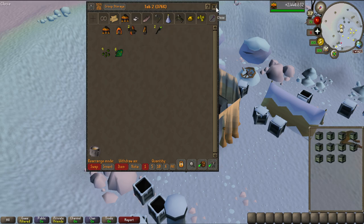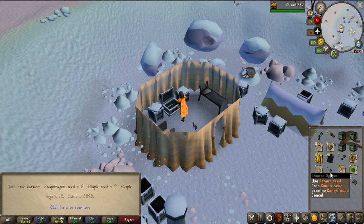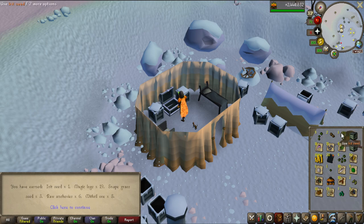We have the last 11 crates here and it doesn't seem like we are going to get a Tome. We get Pyromancer's garb, some seeds - a Raynor seed, a Yew seed, Snapdragon seeds, actually 3 of them. Last 4 crates - will I go from 50 all the way to 99 Firemaking without getting a Tome of Fire? We get some seeds and the last one - no Tome of Fire.